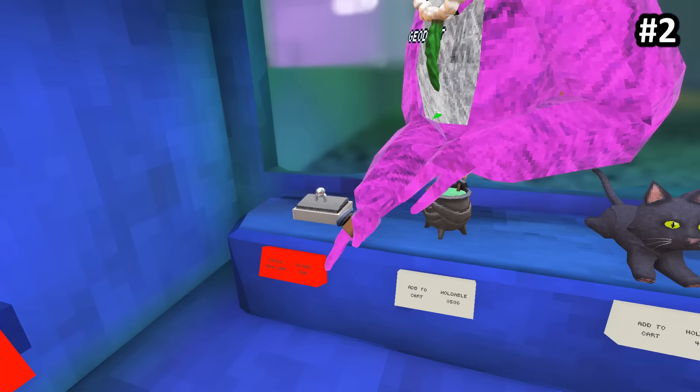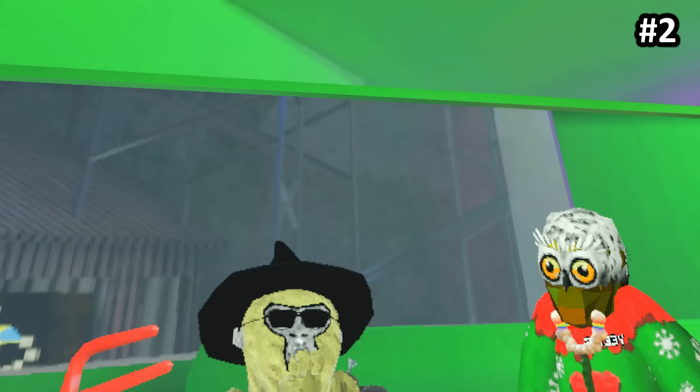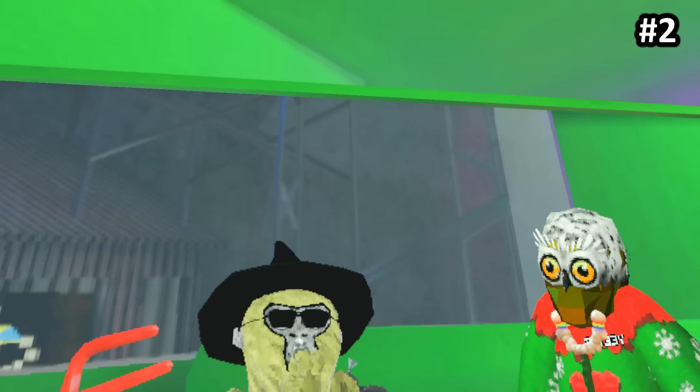Next up, we have the new ring cosmetic. This new silver skull ring costs 3,500 shiny rocks, and it actually has a secret feature that not many people know about. It makes your voice sound deeper, and there's tiny particles coming out of it.